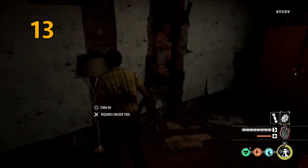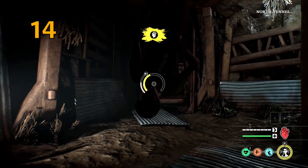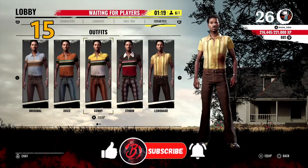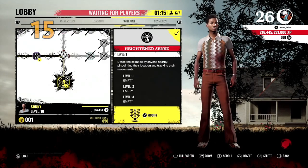Switch off lights whenever you come across them — you won't believe how much shadows can hide you. Escape your restraints as soon as possible and don't worry about the noise; it doesn't make much of a difference at that point as family members are still in the cutscene. Also, change your outfits depending on the time of day, as that can help you hide in plain sight from family members.